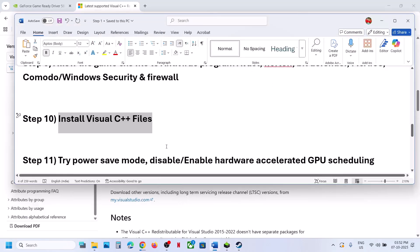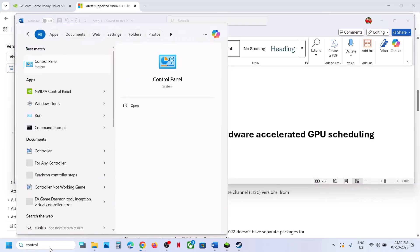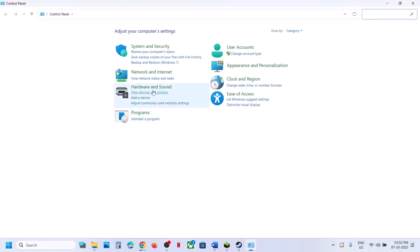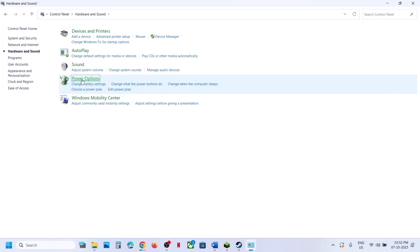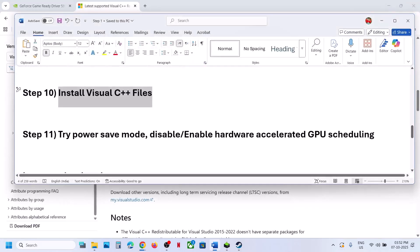Still not working? The next step is to try Power Saver mode. Type Control Panel in the Windows search box, go to Control Panel, then Hardware and Sound, then Power Options. If you see Power Saver, select it, relaunch the game, and check. You can also try Balanced and High Performance modes to see which one works best for you.